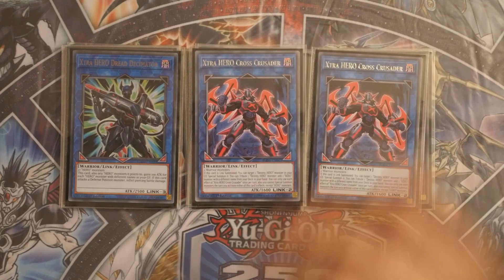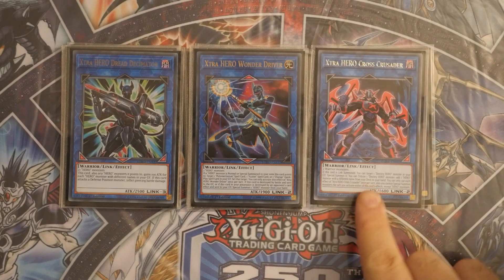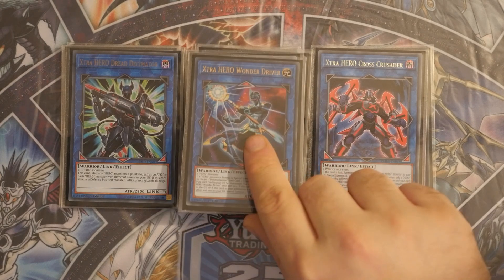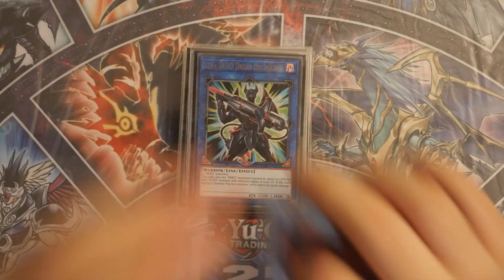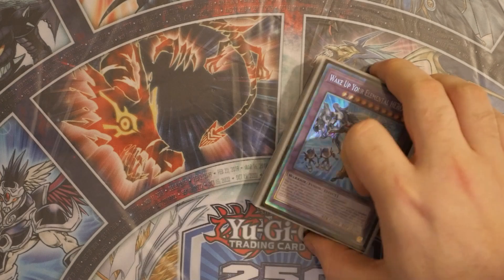One Dread Decima, two Cross Crusaders, and a single Extra Hero Wonder Driver. I really feel we need a new Link 1 or Link 2 Hero monster that's generic for heroes — requiring two Warrior or Hero monsters — that can tribute a hero monster including itself to negate an effect as an omni-negate. That would be ideal to let heroes play through Nibiru, because Nibiru is one of heroes' biggest weaknesses and it slaps heroes directly in the face.